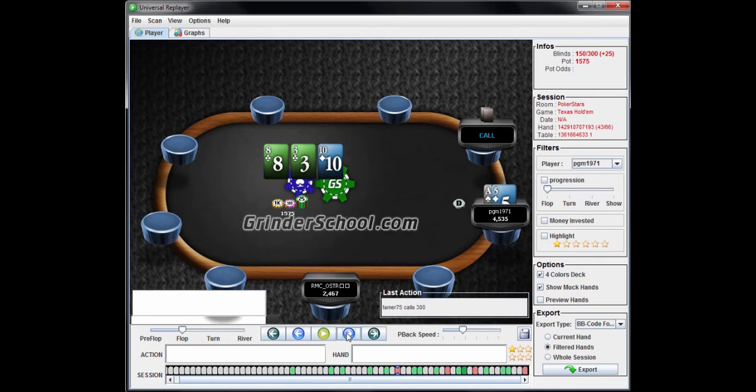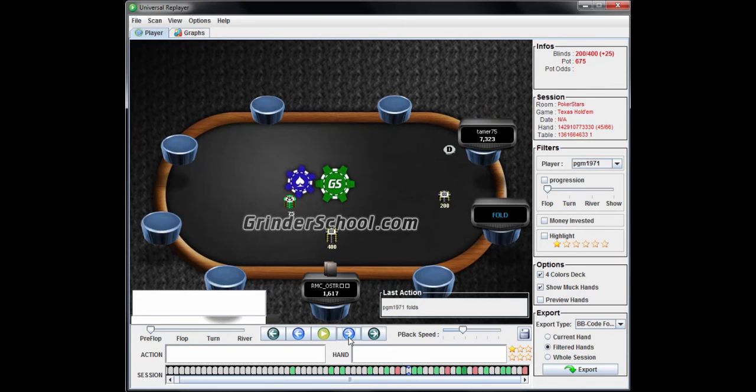He takes a shot at this for less than a third of the pot on a very coordinated board — not a good c-bet size either. Looks like he gets called and shuts down on the turn. Blinds have gone up. He doesn't put any chips out here — I'm okay with that; I would probably call it, but preserving your shove stack integrity is acceptable. Fold the 9-4. Shove the h7 suited which he does. This is actually a shove as well — looks like he misses it. Fold the King-8 offsuit.